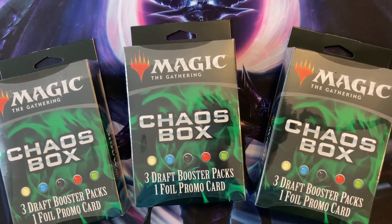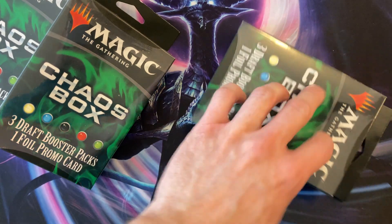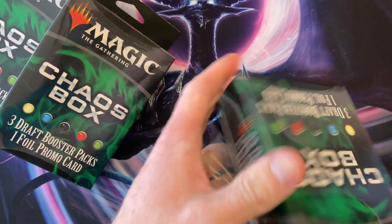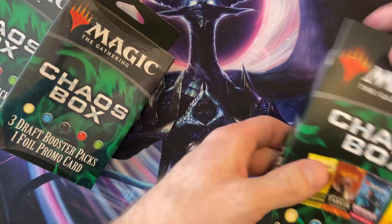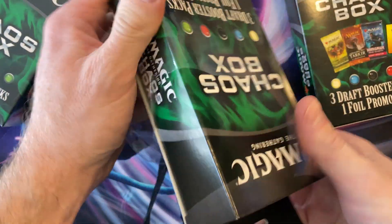I just bought three of these — that's all they had — so let the chaos begin. We got three packs, let's see what garbage we can get. Have a little fun, maybe we'll get lucky. I'll take the plastic off these for us. Maybe we'll get the arm-on cat and then get one of the inventions — can we do that, lucky?